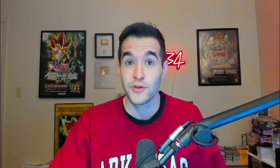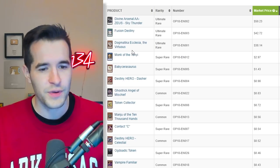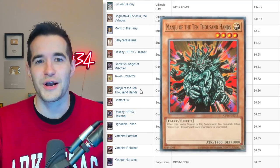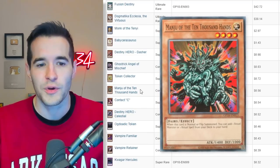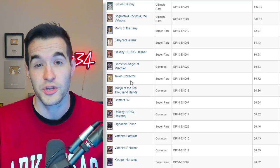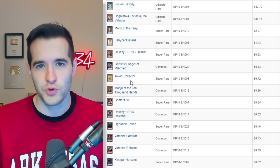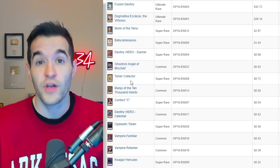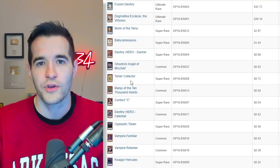The Starlight is worth way more, but the Ultimate Rare is still a $38 card — solid value. And of course we have to throw in our favorite card, the 10,000 Hands from Invasion of Chaos — he got a reprint in here. There's also a couple of other good cards: Token Collector was pretty good for meta gameplay. My rankings do still consider meta value, it'll just be worth less in terms of where I place the set. While Token Collector is a meta card, it still helps the set a little bit, even though we're really looking for collectability.